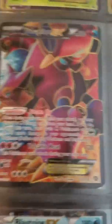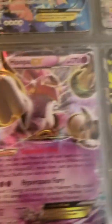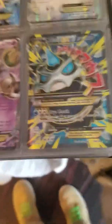This is a fake Mega Rayquaza — not a real Mega Rayquaza, but it is 98 and 98. Then we got a real full art Camerupt EX. Then we got Team Aqua's Kyogre EX, then Altaria EX, Blastoise EX, Hoopa EX promo, number 71.